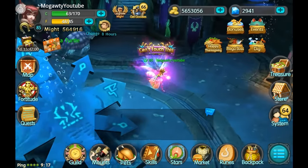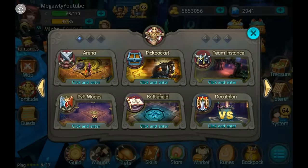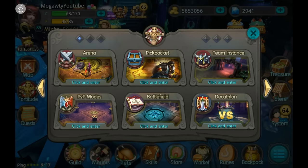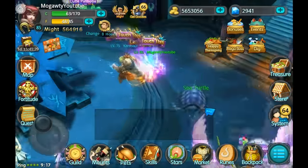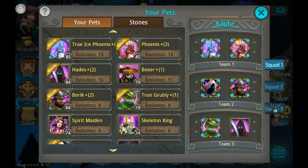Anyway, about this combo — talking about the mechanics. In PvP it's really hard to pull off because everyone's switching out their pets and it's not quite as effective, but it still does insane damage if you get it right. If you really land Red Phoenix's skill and the Mephisto boost, you can one-shot almost everyone.